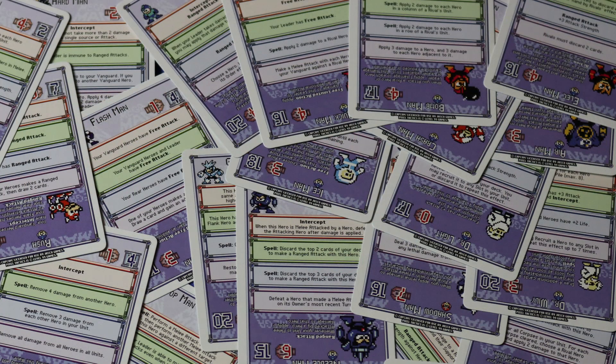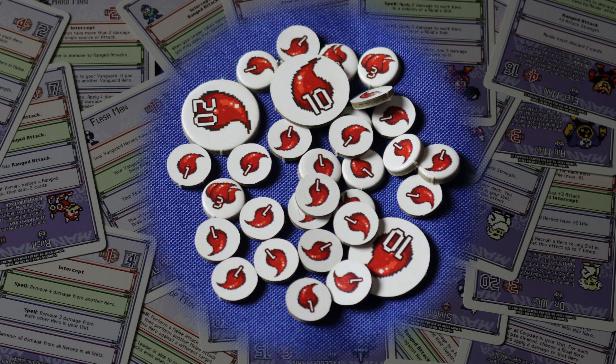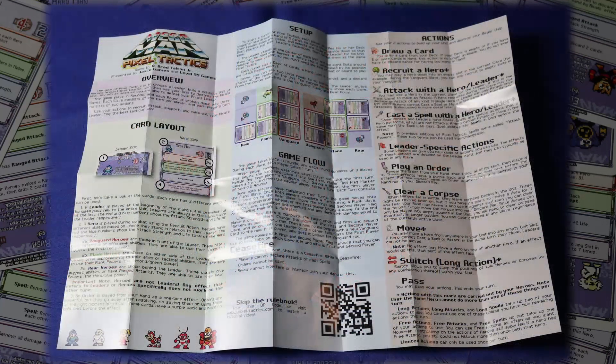On to components — there's really not much to go over here. You have the cards themselves, which are of decent thickness. There's not much art in the cards, and what's there is simply taken from the NES sprites of each character, so it represents them well enough. It also comes with a number of tokens to keep track of damage that are double-sided, with ones on the front and threes on the back. However, I do feel a need to briefly complain about the rules. Instead of a booklet, you have this fold-out sheet, and the size of it is absolutely obscene — if it's bigger than the area you play in, then the rule sheet is simply too large.